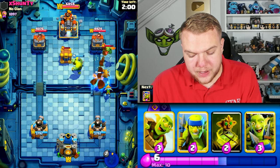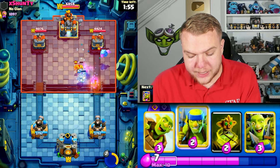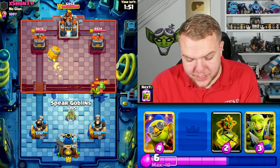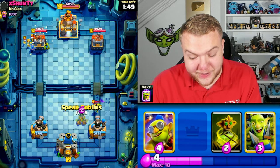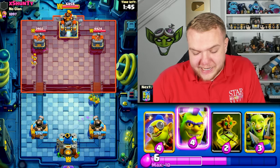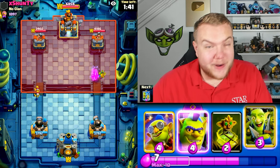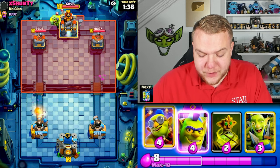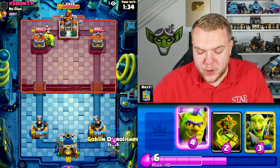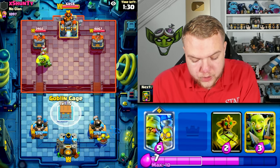I'll go with dart goblin and pop the ability to try and get as much damage as possible on the baby dragon, the goblin cage, and potentially on the tower. Looks like he does go with a tornado backwards. Going goblin barrel towards the left side — it's going to be interesting to see if this deck actually works. Can we get some victories with an all-goblin deck? In the meantime, goblin demolisher towards the right side. We still haven't shown that we have the goblin curse, which could be a good thing.